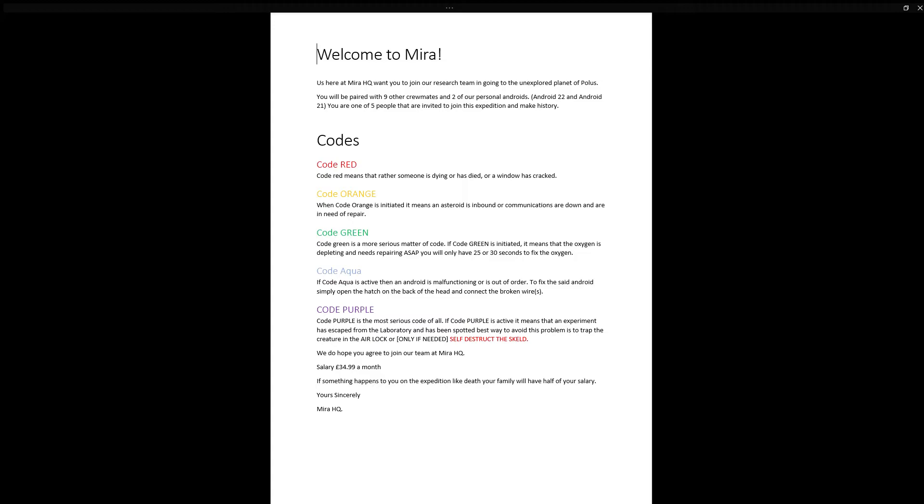Code aqua. If code aqua is active, then an android is malfunctioning or is out of order. To fix the android, simply open the hatch on the back of the head and connect the broken wire.